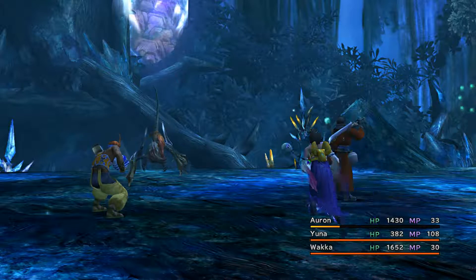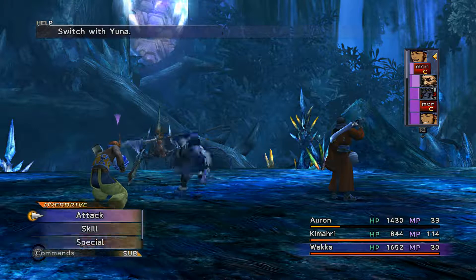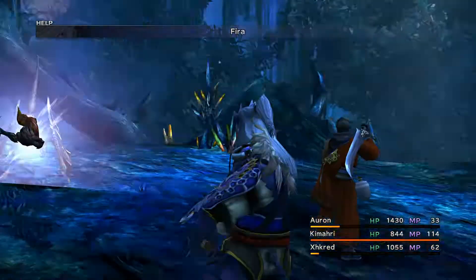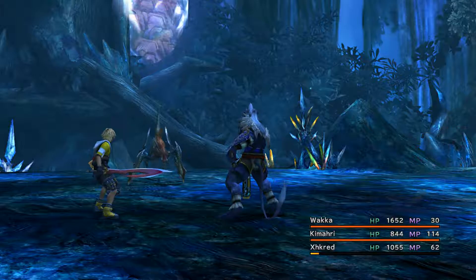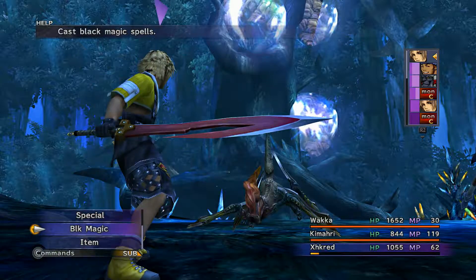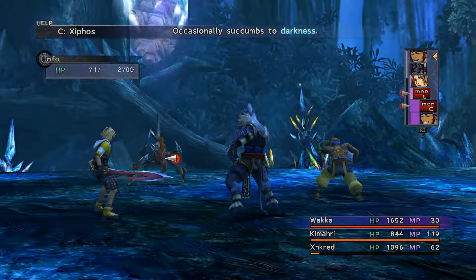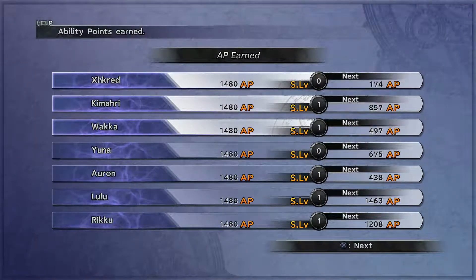Yunus already had a turn. Kimari needs his turn though. Bring Titus back in — 180 damage, that is horrible. So Wakka is our damage dealer and it's going to have to be for a while. That was fairly decent damage for a Lancet. How much? 31 damage — oh my god, that's horrible. Still pretty successful in my opinion — two level-ups for some, one for others.